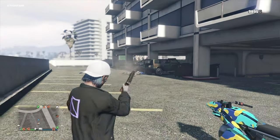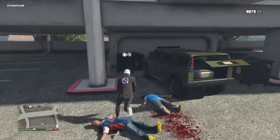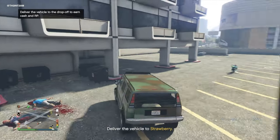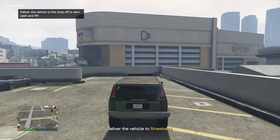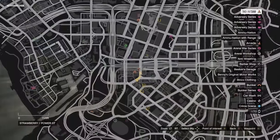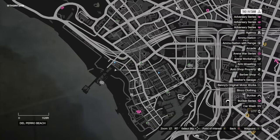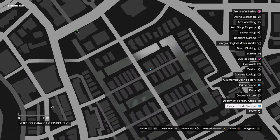The blue dots are also used for other random events such as exotic exports, drug deals, movie props, and smuggler planes. These events will spawn in as well. We used these appearances as a gauge — it meant the game is working properly and that a crime scene will spawn in soon. Engaging and completing some of these events may also help the crime scenes to appear. Here you see us engaging with the first blue dot to spawn into our session — a drug deal — and before we could deliver the vehicle, a crime scene spawned into our lobby. And in case you were wondering, more than one blue dot can be on your map at a time. Here we had an exotic export and a few blocks down was our crime scene.